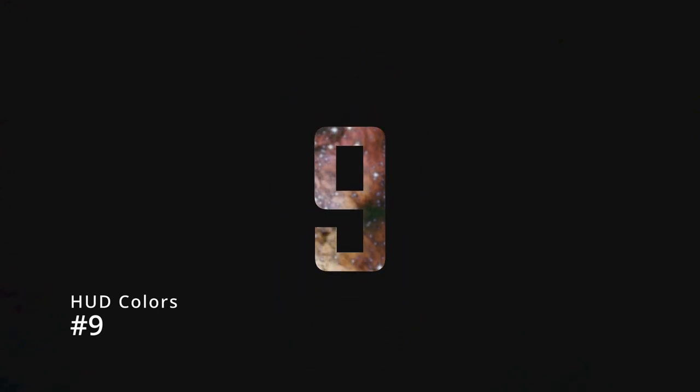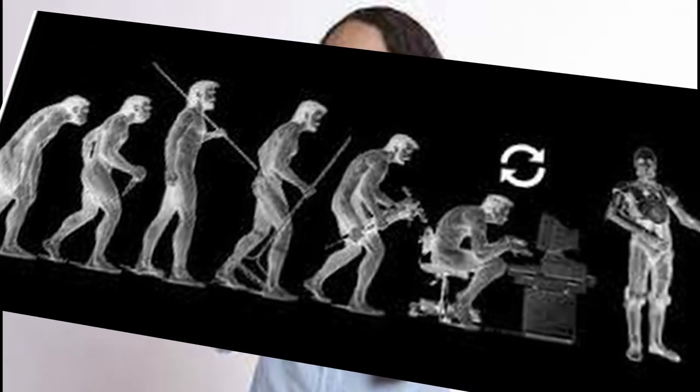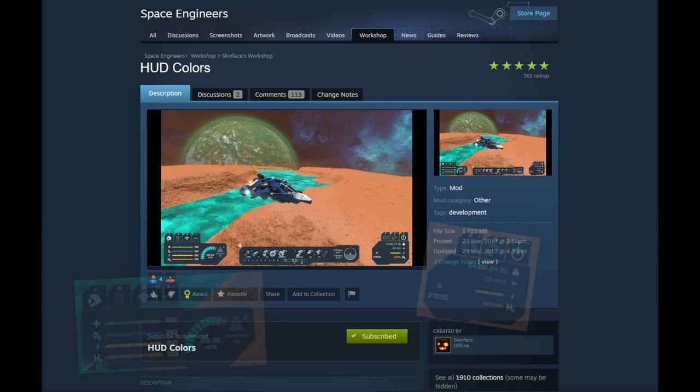On to number 9. At number 9 we have HUD Colors, which livens up the HUD with different colors. I know, it's revolutionary. So for your health, your O2 and your hydrogen, it's just a simple thing, but it does make things easier to see. Whenever any of your stats get too low, they'll change to red to warn you of the imminent danger. And obviously you start to choke and die, but you know, whatever.